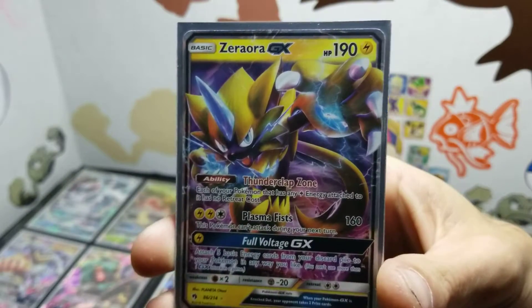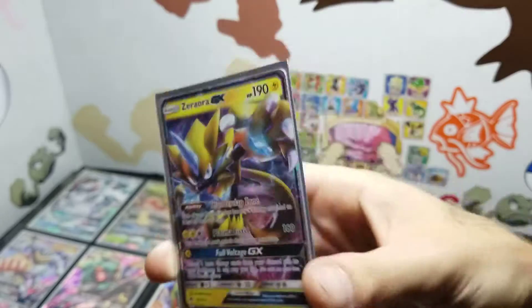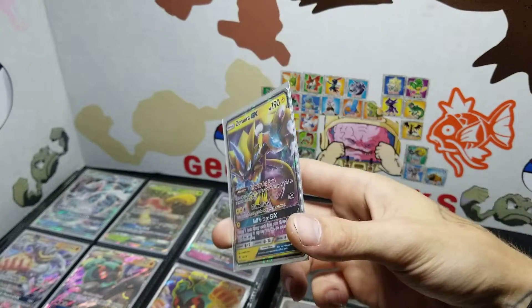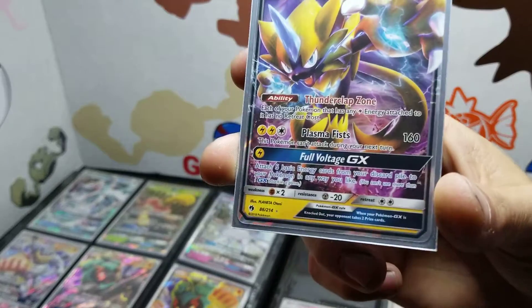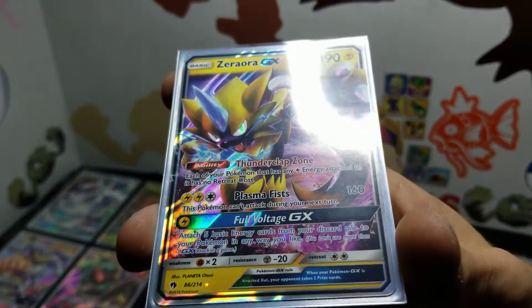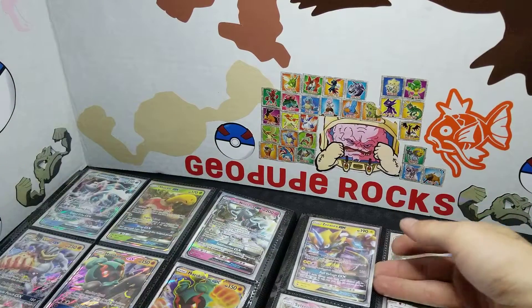I love that card. His mom pulled this out of her first ever Lost Thunder pack she opened ever. Tell me how. Look at that. I think she pulled that too, didn't she? Cold chill. She did.